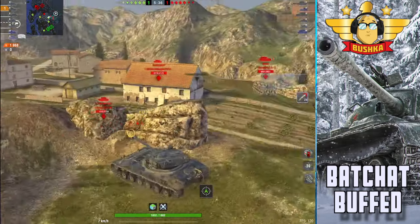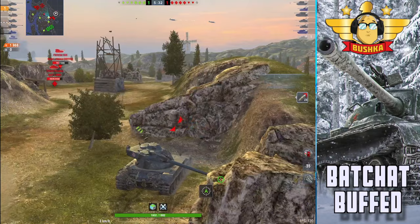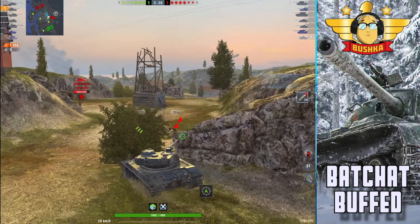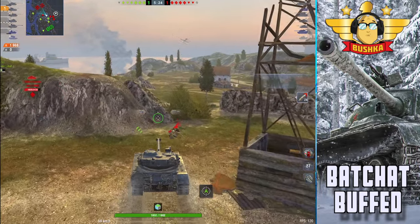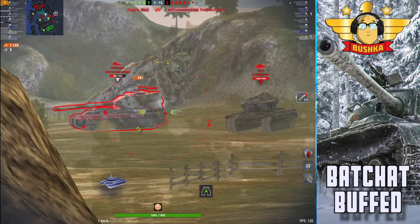Fortune is favouring the brave here — going hill in a Bat Chat on Mines without any real turret armor, you should be rewarded, and I really applaud that. He's doubling down on his own luck, and he knows he has good spaced cover from the rock against the 183, which is very important.